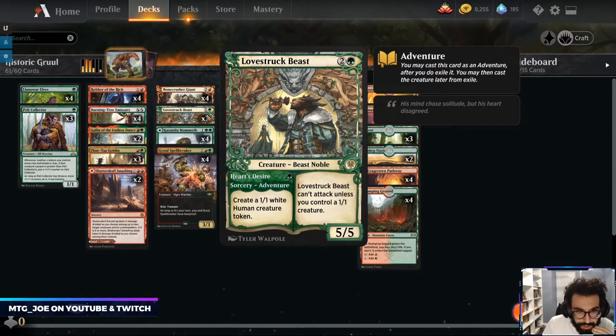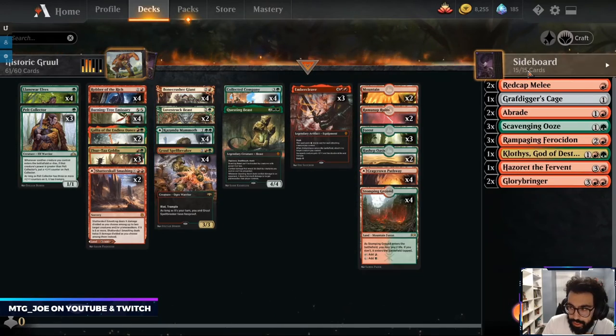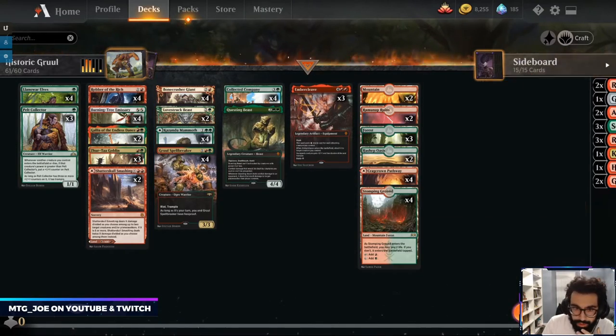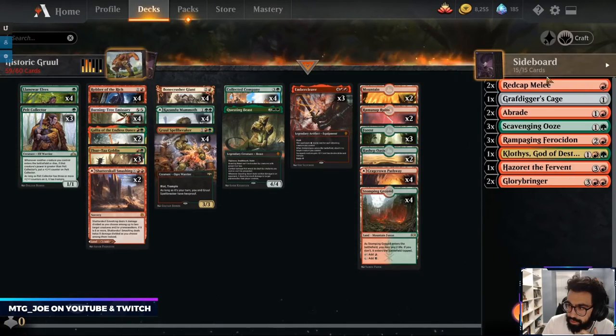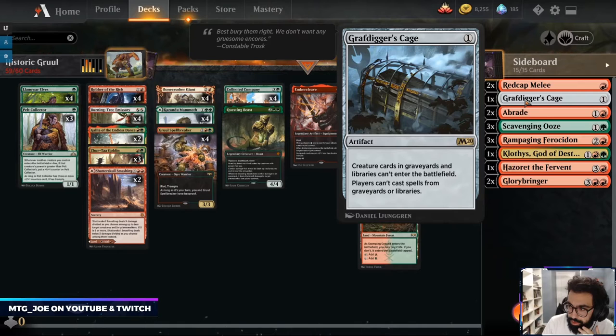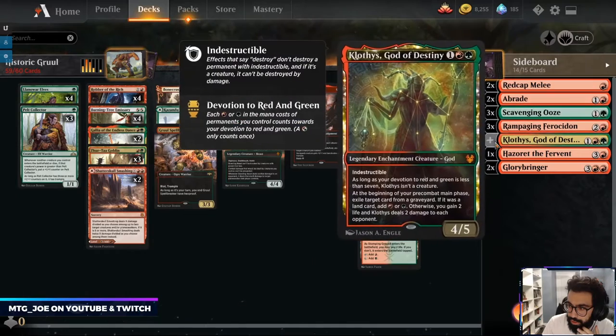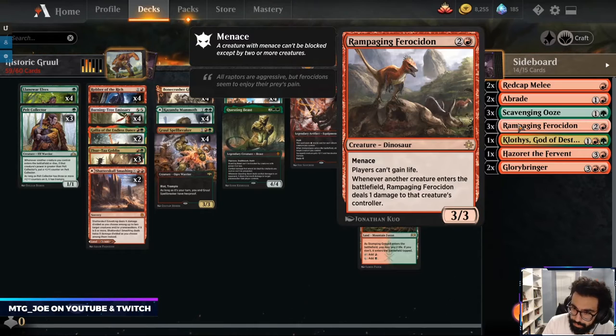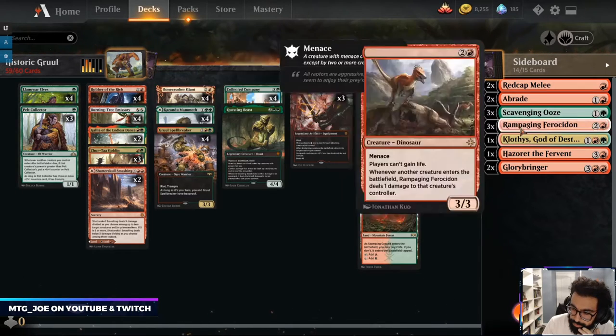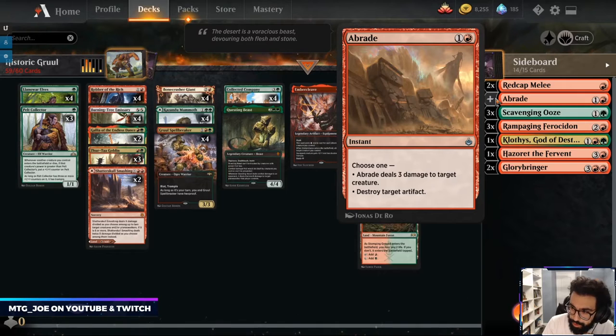It helps trigger multiple spells — kind of like Clothus Mane. I don't see us bringing in Cage so let's play just like another Abraid. We have two Red Caps, we have the Abraids — that deals with most stuff.